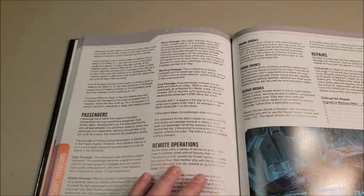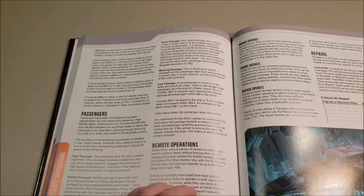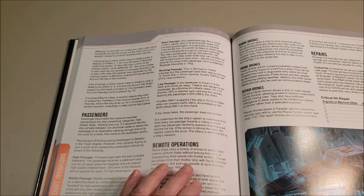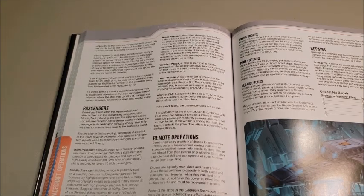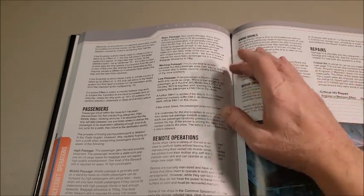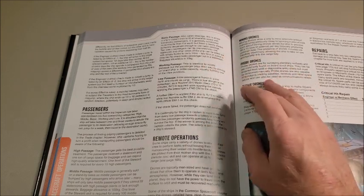Working passage is a newer addition to the rules. It is identical to middle passage, but you pay part of your way by serving on board ship in some capacity, usually fulfilling one of the crew positions. If the ship is short an engineer, for example, you can save money by serving a shift a day in engineering, and that pays your passage. You still get a decent amount of luggage and some amenities when you're off duty.